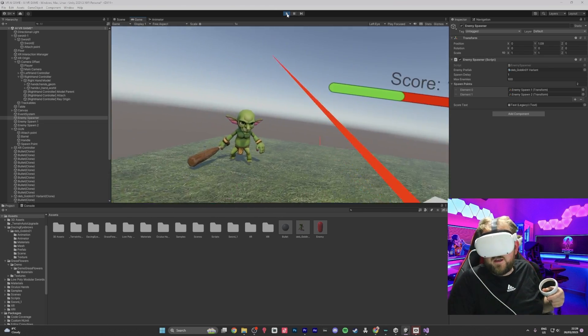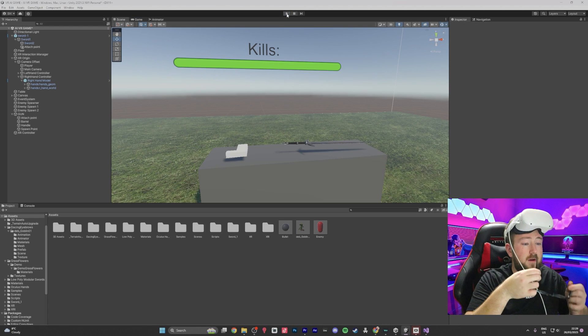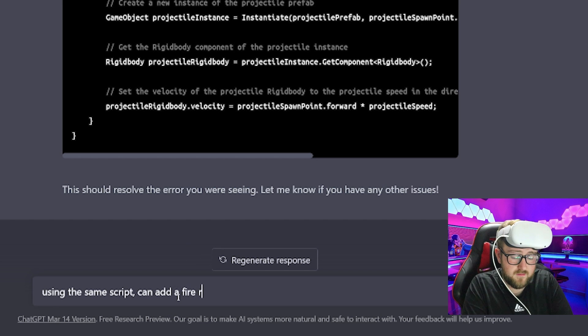We just need to set up a similar script that doesn't do 100 damage using the same system. We also need to put a fire rate on it, so we asked ChatGPT: can you add a fire rate?